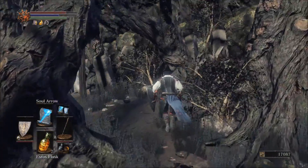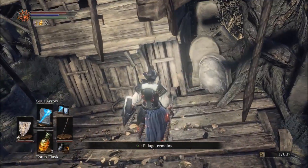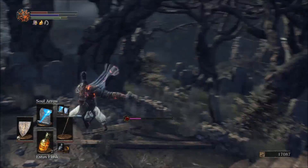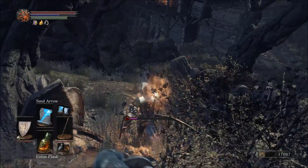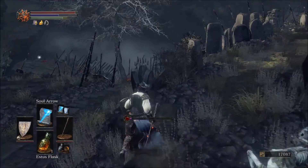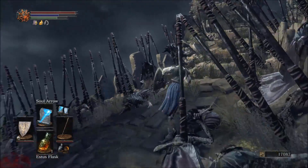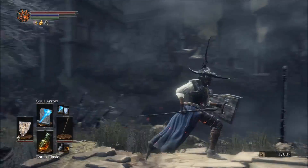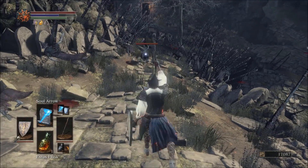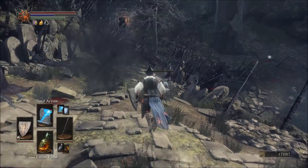Oh, that is a big glowing item. What are you? Another small guy with a big sword - we'll try and lure him out to our giant friend. Oh, that's teamwork!